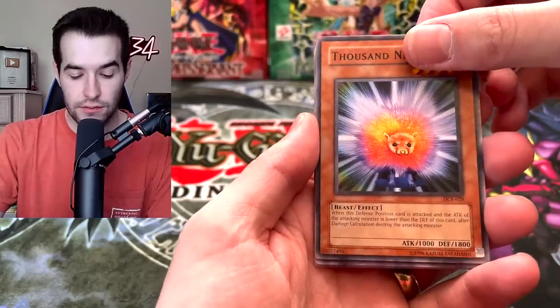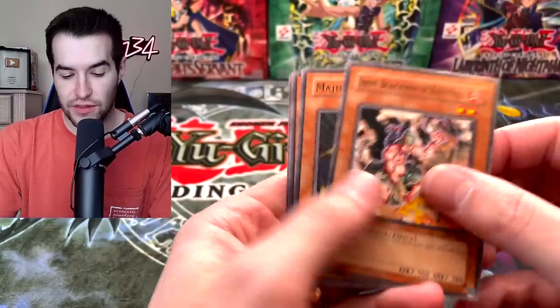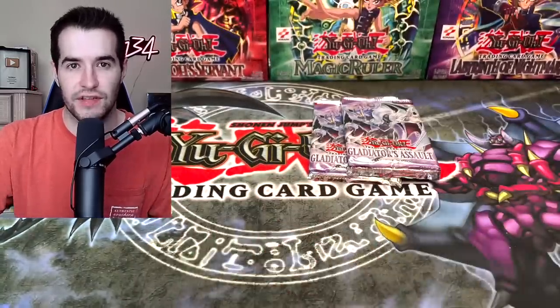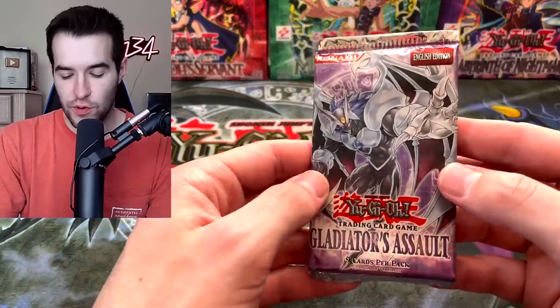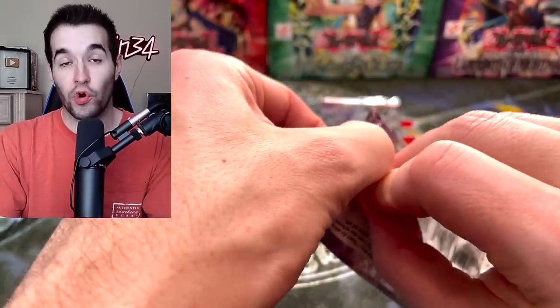Thousand Needles. Different Dimension. I don't think you get a Foil as well — I think that's just it. Iron Blacksmith Katetsu. Ancestus of Dagla. Nothing crazy there. We've got two Gladiators Assault Packs. It would be even crazier to pull Magic Formula out of here, or Necroface. Either of those would be even crazier than the Ghost. That's the only way we could top it, I think.